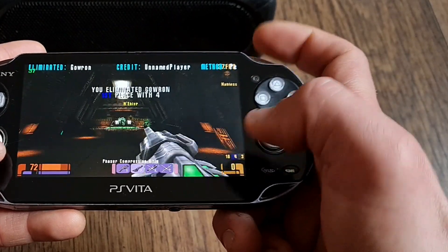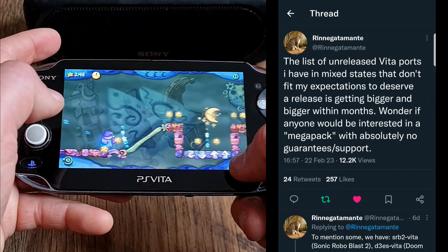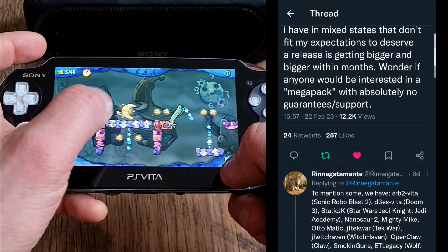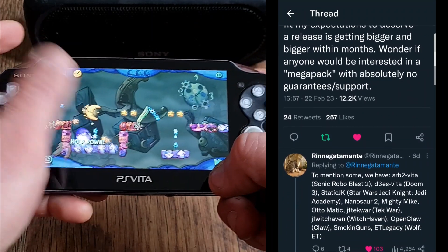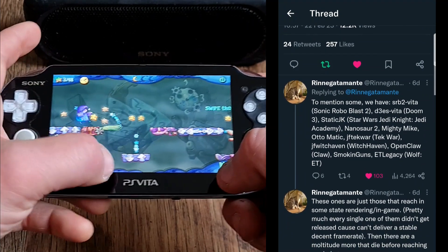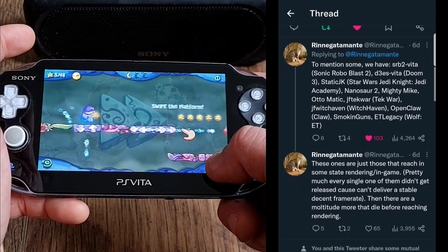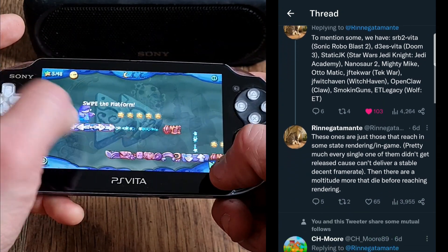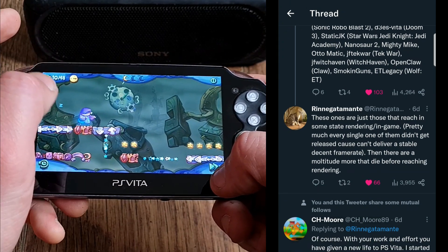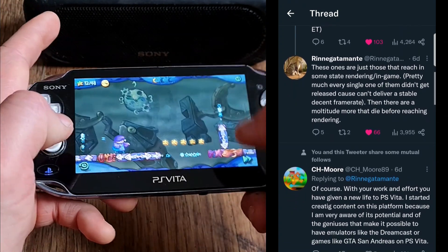One last thing before we sign off — I know it takes a bit longer, but it's good news so it's definitely worth it. Rinnegatamante is asking us if we are interested in a Megapack release with all his unfinished work-in-progress ports. I don't know about you, but I would absolutely love to play Doom 3 on my PS Vita, even at 9 FPS and with no lighting. He also mentioned other games as you can see in the tweet, but there are no guarantees, no support of course — it's gonna be what it is, no official release.